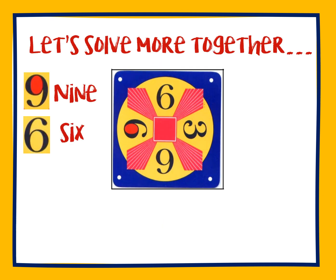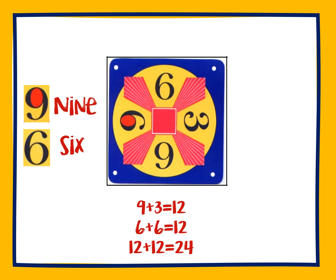Let's take a look at this next card. Notice the 9 and the 6 — to tell the difference between the two, the 9 is shaded. Now go ahead and look at these four numbers and see if you can come up with a solution. Feel free to pause before the answers are revealed. You can solve this card by using addition: 9 plus 3 equals 12, 6 plus 6 equals 12, and 12 plus 12 equals 24.